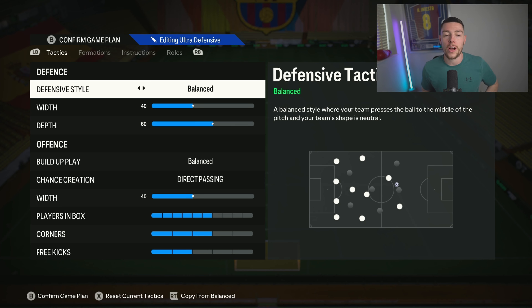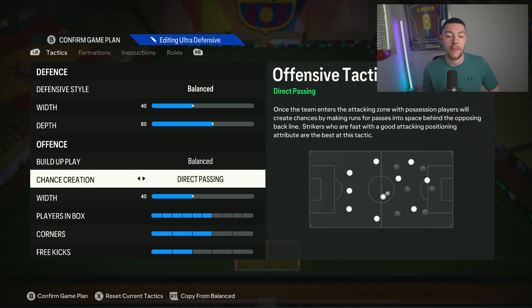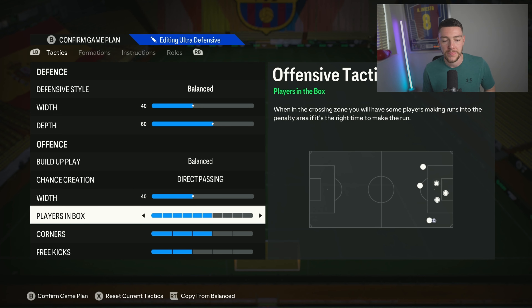Diving in with the player instructions - as you can see it's set out on your screen. Balanced on the defensive style, width on 40, depth on 60. The trusty 40-60 combo from FIFA 23 - we do love it. Balanced and direct passing, best in the game if you're looking to push on for better ranks in Team of the Season Fut Champs. Width on 40 keeps those wingers tucked in slightly, keeping passing options nice and tight through the middle. Players in the box on six.